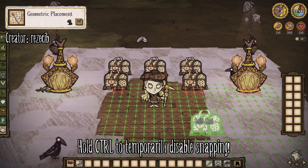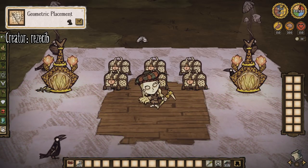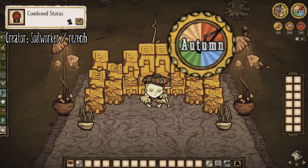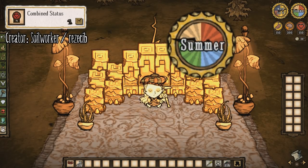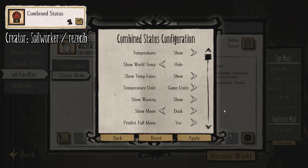I use all of these settings at default, with the exception that I always make my grid color red and green. Combined Status is also a mod that has made its way into DST. Just like its single-player counterpart, I use this mod for the season clock aspect. I love having that visual representation of each and every season. This makes it convenient for me to know how close I am to the end of my current season, and then I can plan accordingly. There are also a whole slew of customization options to be had with this mod.